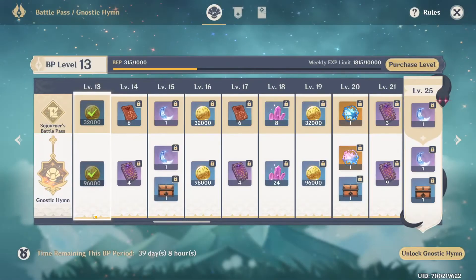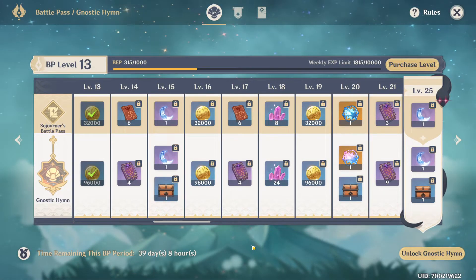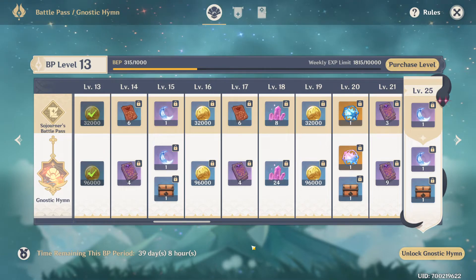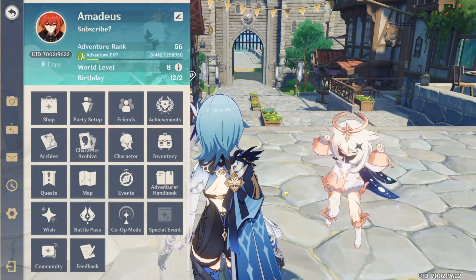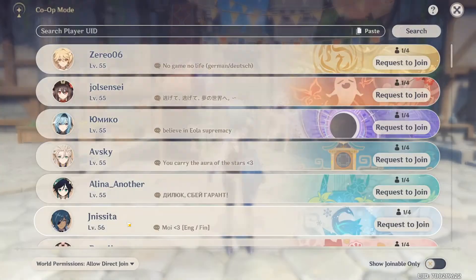Battle Pass — this is a feature where you can get rewards based on some missions it asks you to do. The first page shows all the rewards you can get. The Battle Pass is a timed thing — there's pretty much one Battle Pass each patch version. Co-op mode — here you can see a list of random active players. You can choose to search for someone or request to join a random player's world.